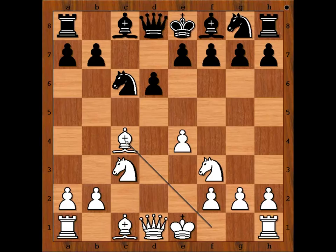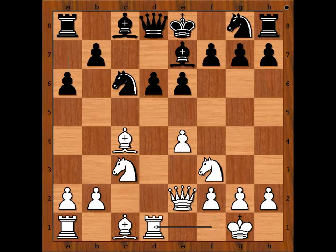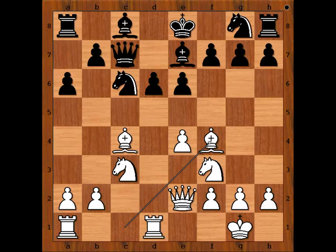Knight to F3, D6, Bishop to C4, E6. Maria castled kingside. Bishop to E7, Queen to E2, A6, Rook to D1, Queen to C7, Bishop to F4.